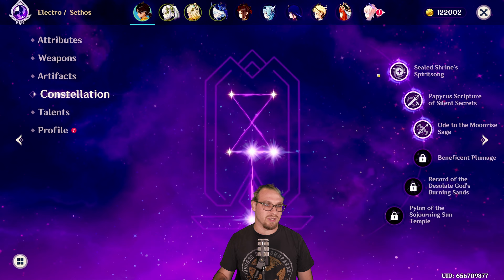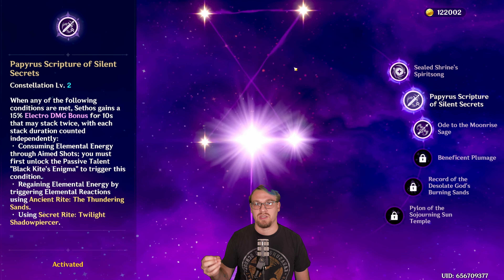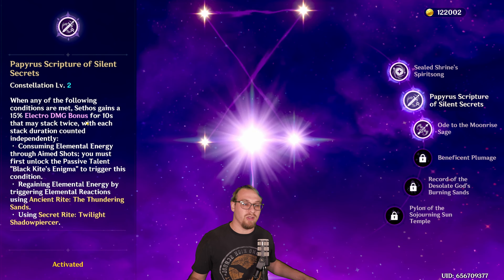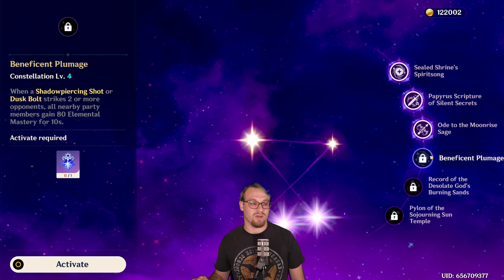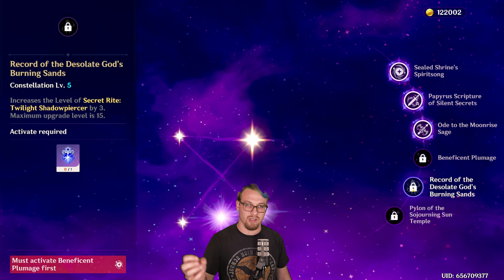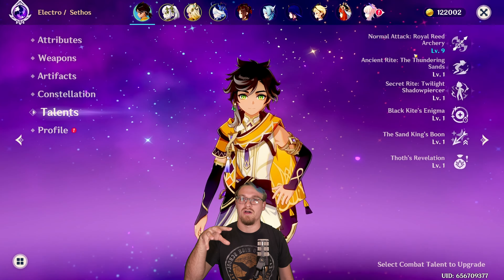He is C3. At C1, the crit rate of shadow piercing shot increases by 15%, so that 70-odd crit rate is actually 85 — really good. C2 grants a 15% Electro damage bonus for 10 seconds, stackable twice, triggered by consuming elemental energy through aim shots, regaining energy from elemental reactions, or using the shadow piercing shot. C4 triggers when a shadow piercing shot or dusk bolt strikes two or more opponents, giving all nearby party members EM — really good. C5 increases his burst. At C6, after a shadow piercing shot strikes an enemy, the elemental energy consumed from the passive is returned to Sethos, helping guarantee his four shadow piercing shots.